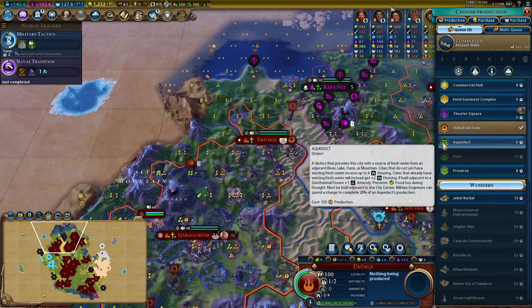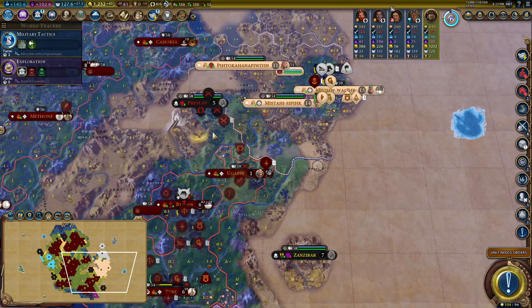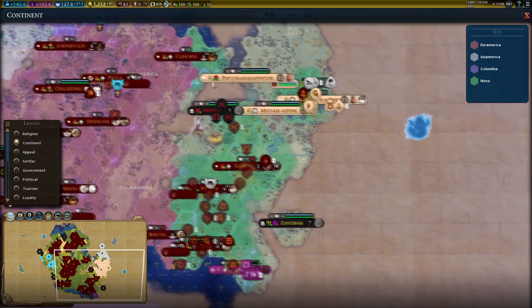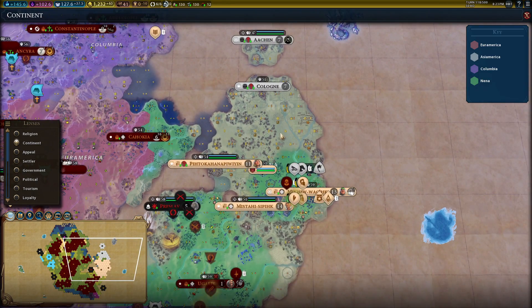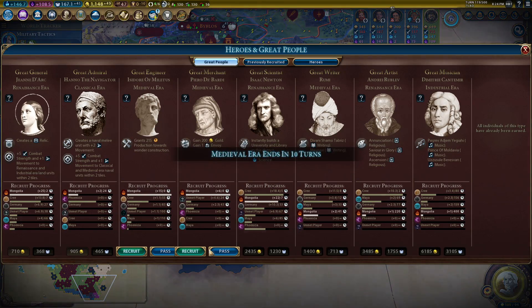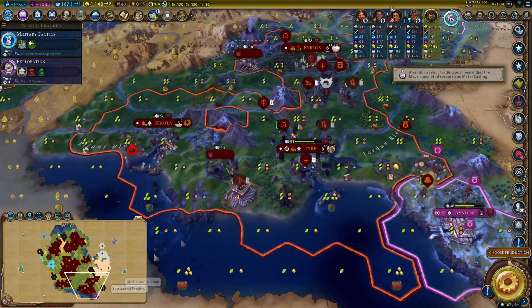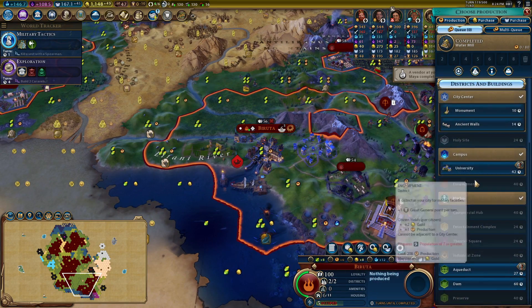The Intelligence Agency with Mongolia is such a good building - extra spy lets me put the pressure on other people. I'm also going to make a little stop off at Colonial Offices because I quite like three loyalty per turn in cities that aren't on my original continent. Most of this war was going on in Nina, so all of these cities will have three loyalty per turn. Oya's gone as well - we expected that. Wonder Construction - could I build the Mausoleum? Yes, but the required district is occupied by an enemy unit.